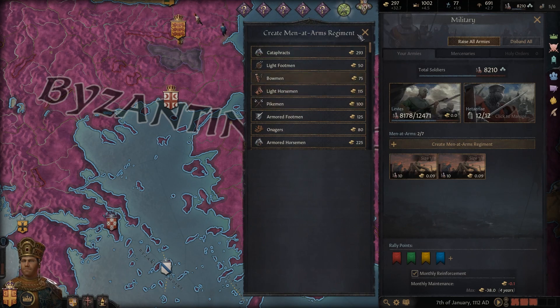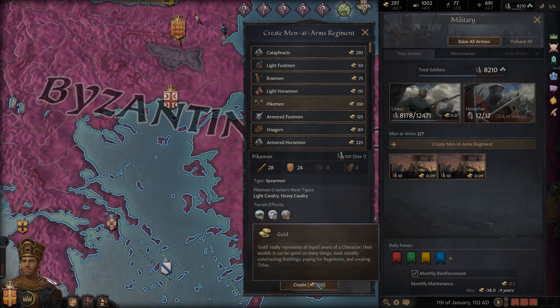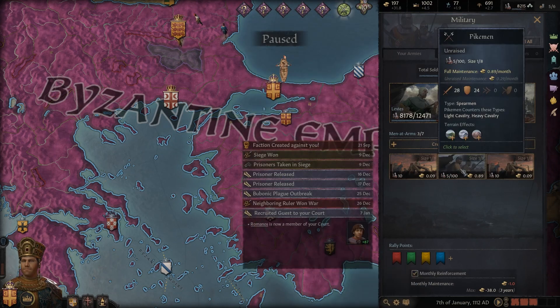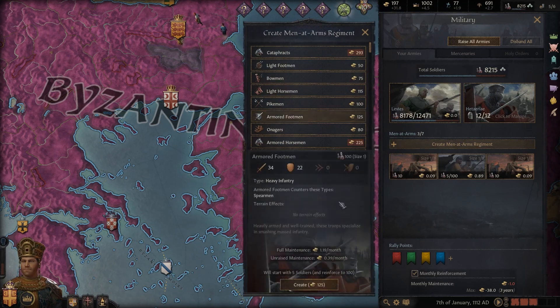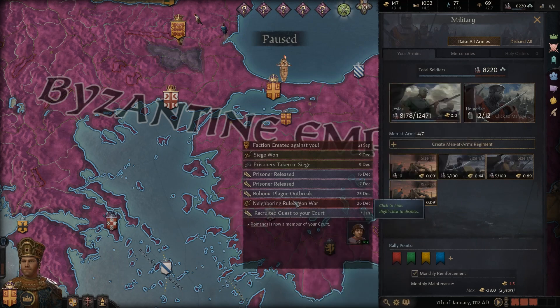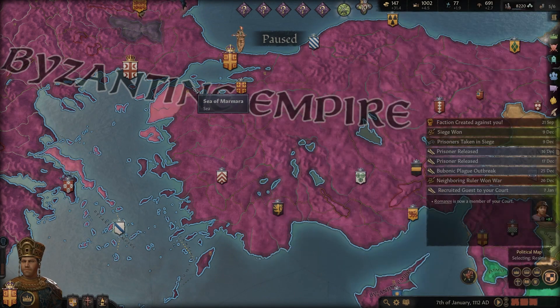Pikemen - I'm thinking maybe a Pikemen unit to counter any cavalry. What counters a Spearman? I'm assuming that would be Heavy Infantry. If Heavy Infantry counters a Spearman, then we would want some Light Infantry to counter the Heavy Infantry that counters our Spearman. That's a good little mix. I think that'll be fine.